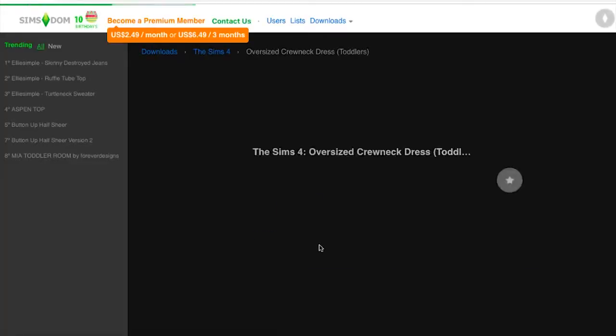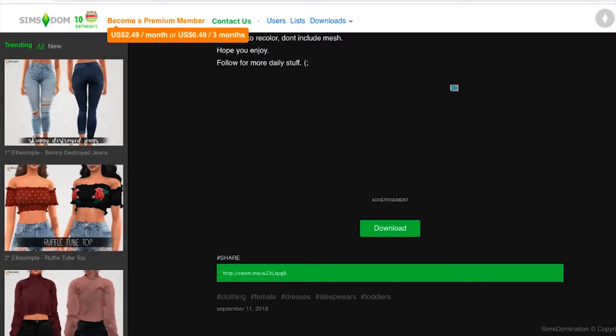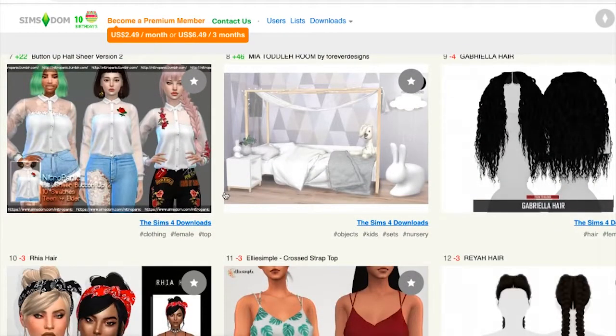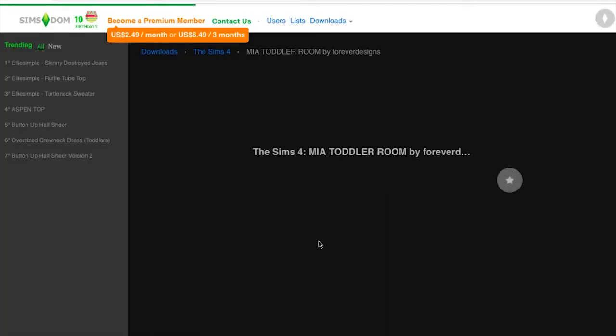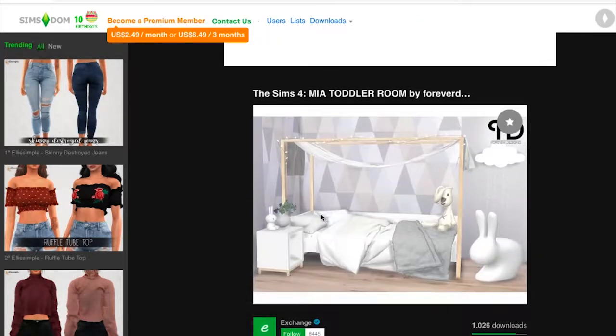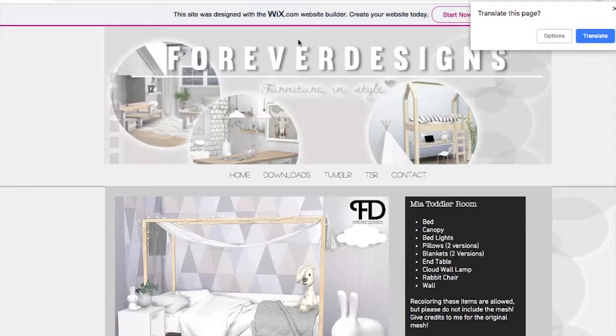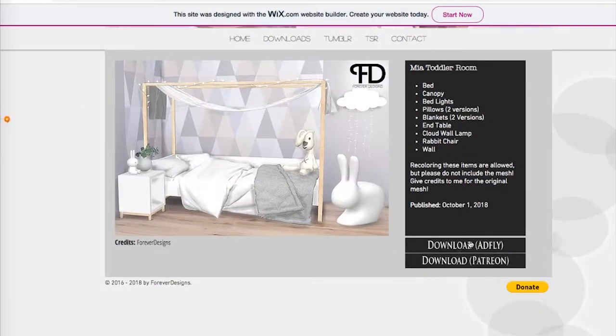I'm going to get this one for the little babies. Basically, I'm just gonna download everything I see that looks cute, because I am starting from scratch — starting with absolutely nothing. This is a really cute nursery set. What I'm wondering is if I download this, if it gives me the full set. So, recoloring — download. We're gonna go to AdFly and go ahead and download this bad boy.